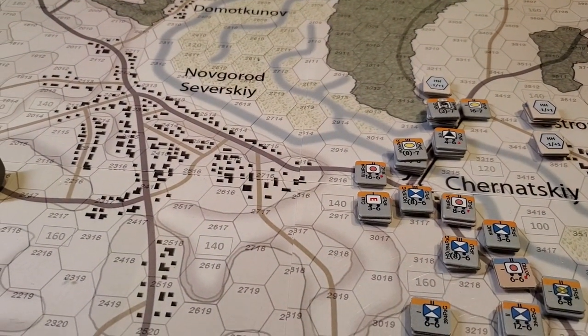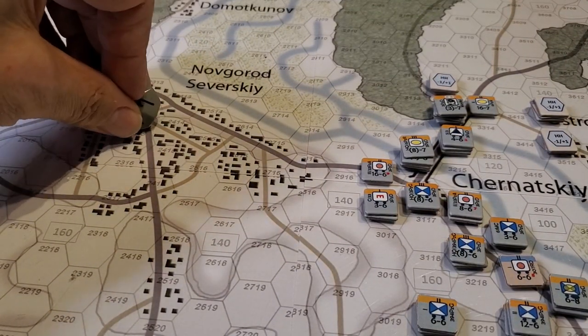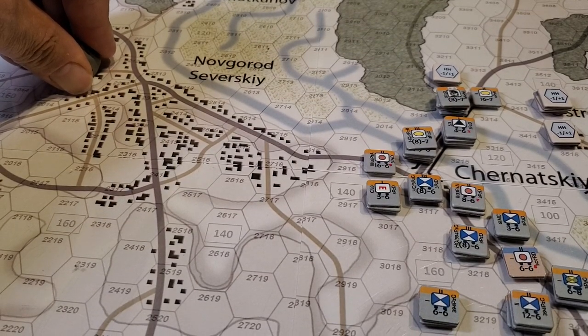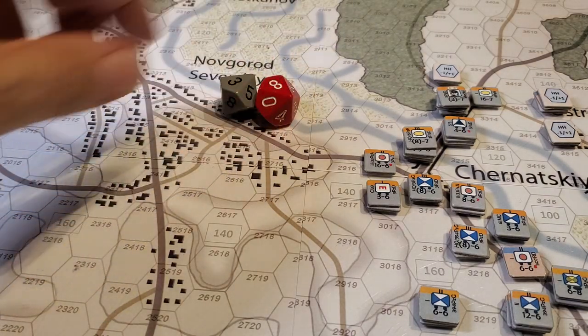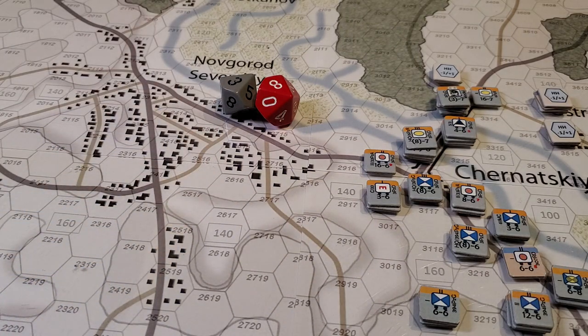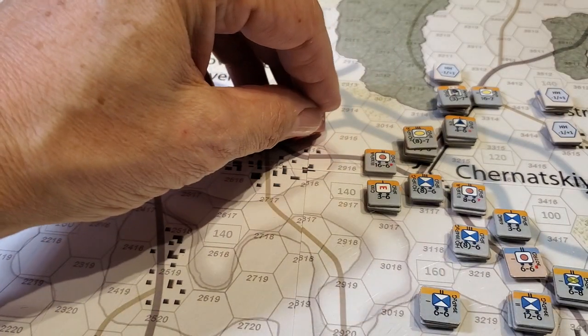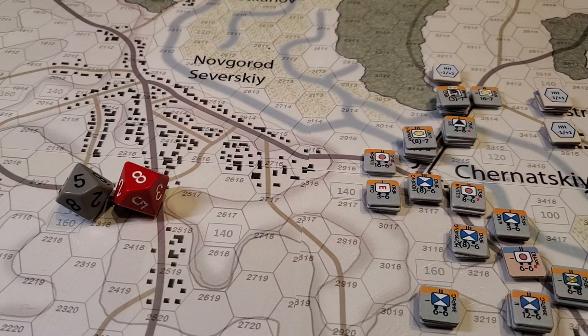The Germans' initial attacks were here in this area — pretty effective. We were a little bit clumsy with our attacks and didn't really understand the system terribly well yet. As we became more comfortable with them, they became more efficient, more effective, and more deadly — subject to a D10 spread on the die rolls. You're going to get some wide spreads, but you're also going to get some clustered results. We had a lot of 1-2 and 2-1 results.